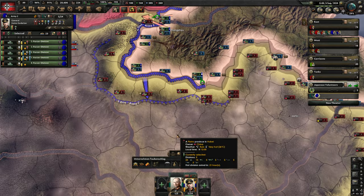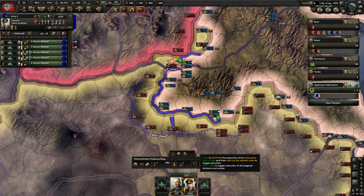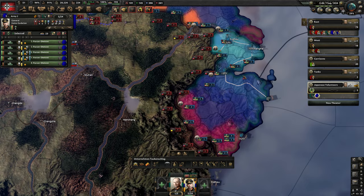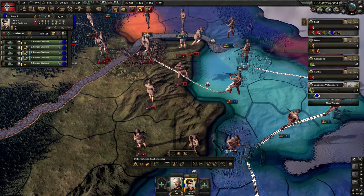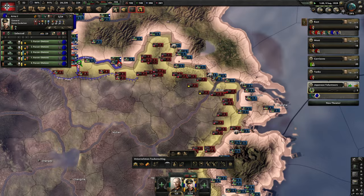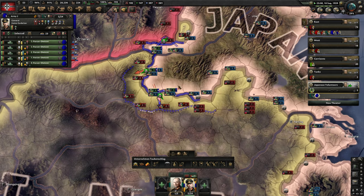We wanted to expand our range a bit over here. We've got the supply up here so we should be able to win, and we have continuous stuff over here. I think we want to try to get the capital now because we do have the supplies. I'll tell them to attack — maybe extend the range a bit — and then we'll try to get Nanjing.